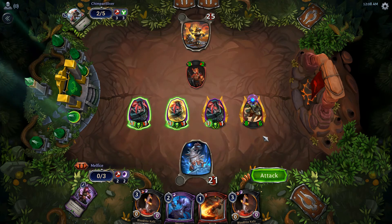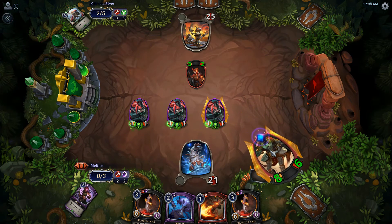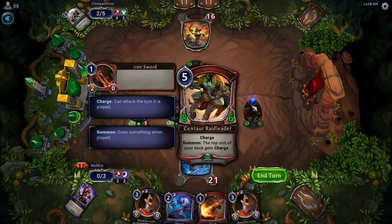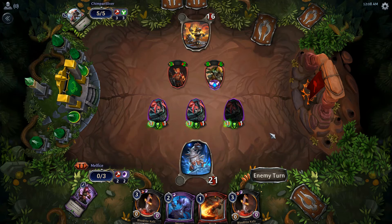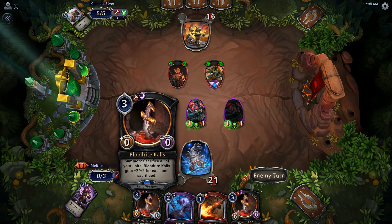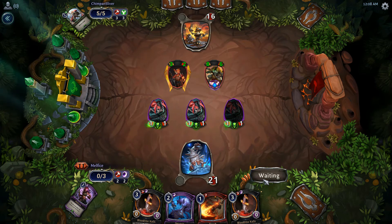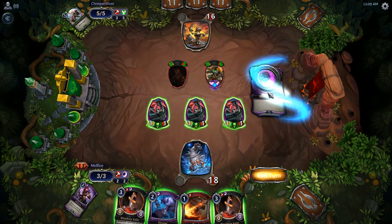We're not going to attack with all of them — just this. Eight surprise damage. This deck can be really really good. Unfortunately it doesn't have the divine shield — I didn't have enough mana to do the full combo. I'm not going to block — I'll take the damage. Shadow is so good.